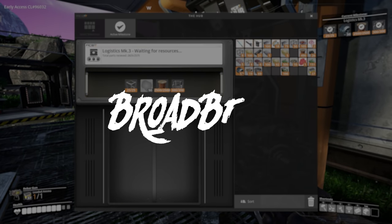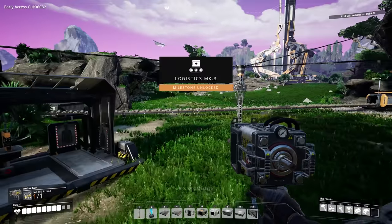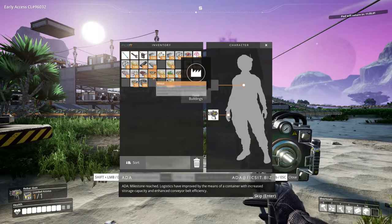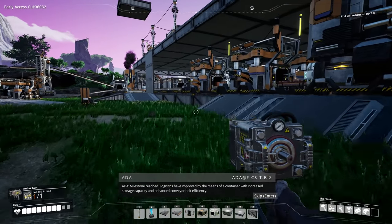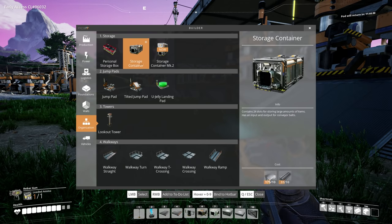Welcome back everybody, Brawbent here. Today we're in Satisfactory on episode 6. This is the most compact video that I've made on this game so far — I get so much done. We elevate all the way up to oil, we start getting generators done, we manufacture computers, and I even start driving some vehicles. This is a crazy episode, that's all coming up.